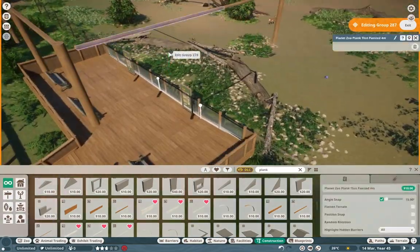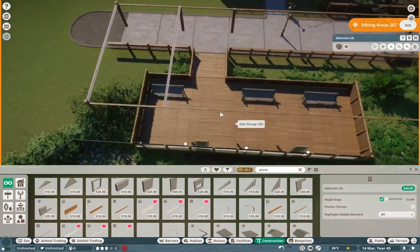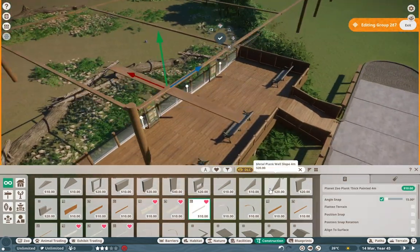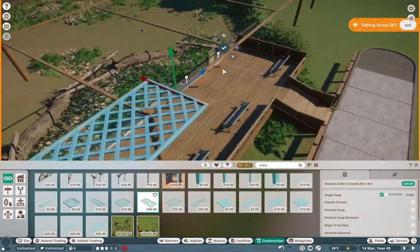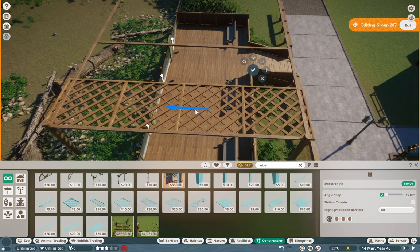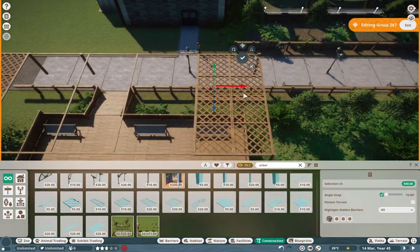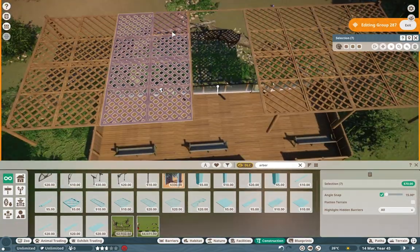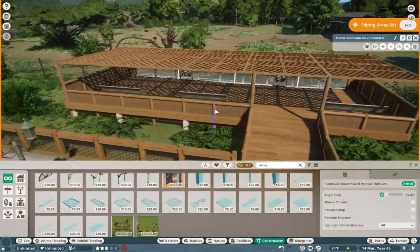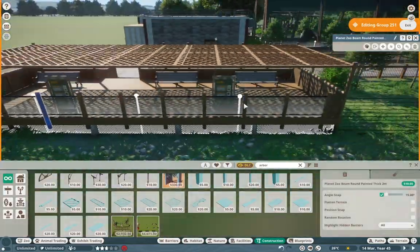Moving on through here, just finishing up the viewing gallery. We use the arbor panels from the North Africa DLC as a way to give it a bit more vibes — like when the sun shines down through them. Words are very difficult for me right now, but you get the idea.